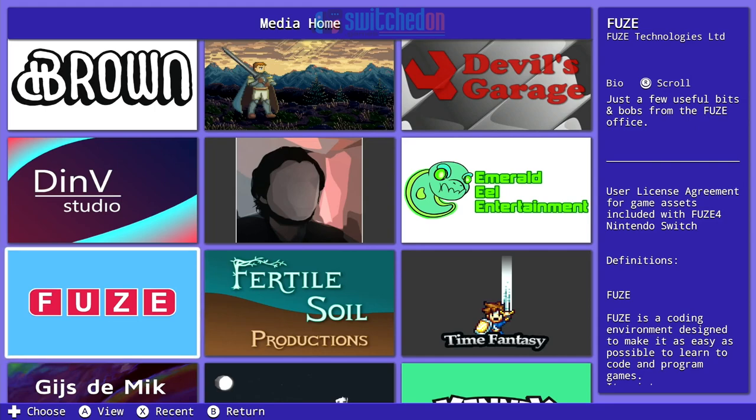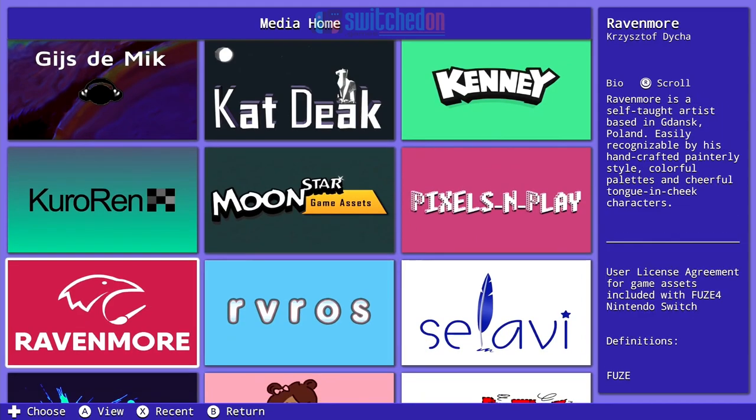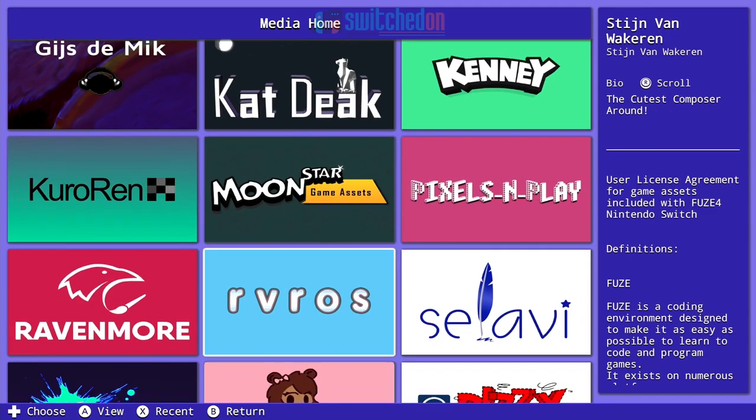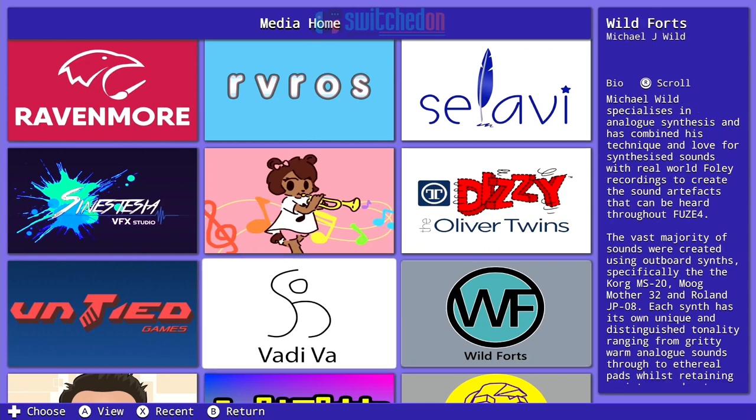There's music, voice samples, all sorts of stuff — backgrounds. There's just no end of content. I believe there's something like a thousand dollars worth of content, it's just absolutely rammed.